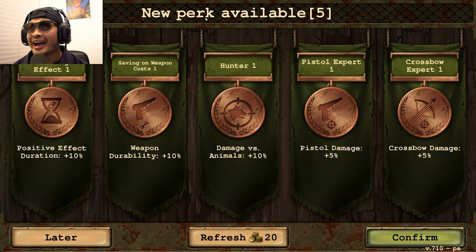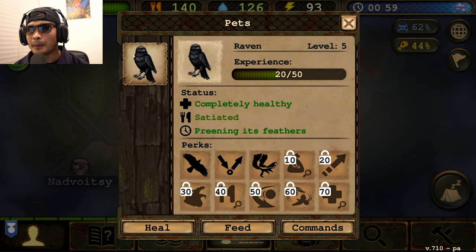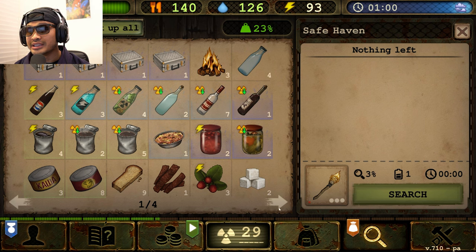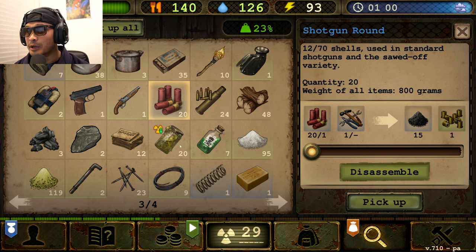I've got five perks available, so go ahead and choose which one I should get — whether it be lasting effects, saving on weapons, cause hunter, pistol expert, or crossbow expert. Comment below. Now let's check our pet — he's completely healthy and very satisfied, so he's not hungry anymore. Let's check the items in our inventory. I do need some more water later, and I need to save up on my shotgun rounds.